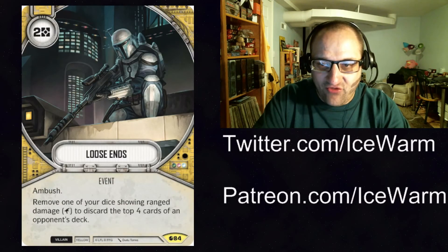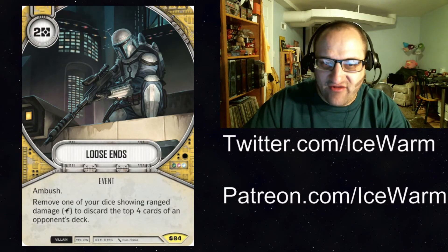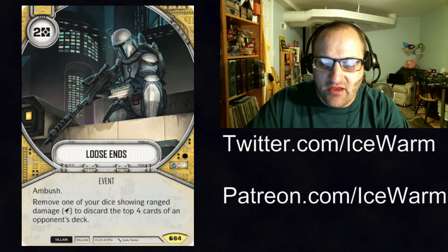Next we have Loose Ends — yellow villain event, 2 resources, has Ambush so you get to take another action after you play it. Remove one of your dice showing range damage to discard the top 4 cards of an opponent's deck. This is going to go really well in yellow villain mill decks, or yellow-red or yellow-blue — whatever it might be. I think this card is going to go well with the deck going around now, which is Jabba and two Nightsisters.